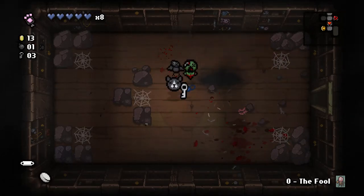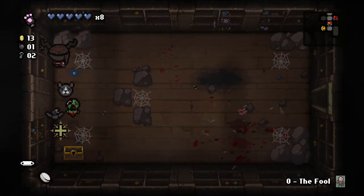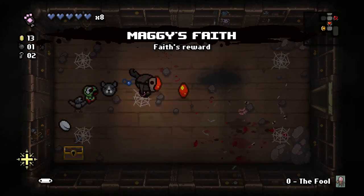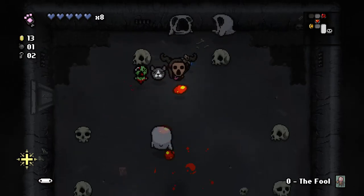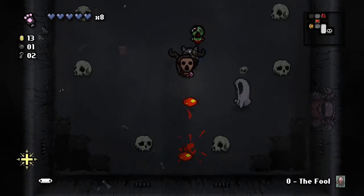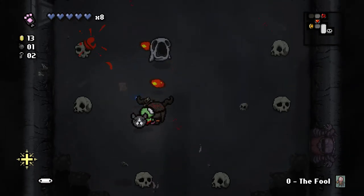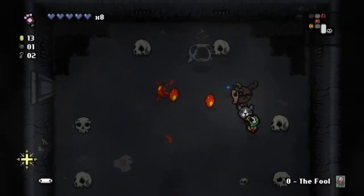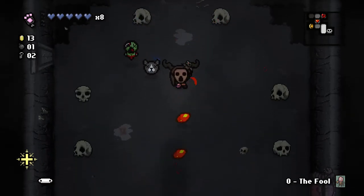Maggie's Faith — I will take that. So that's going to give us an eternal heart at the start of every floor. And as soon as we have all soul hearts, we would have to die to lose the eternal heart, so I can take that quite safely and then turn the health up into soul hearts at the start of every floor. Things will be great.